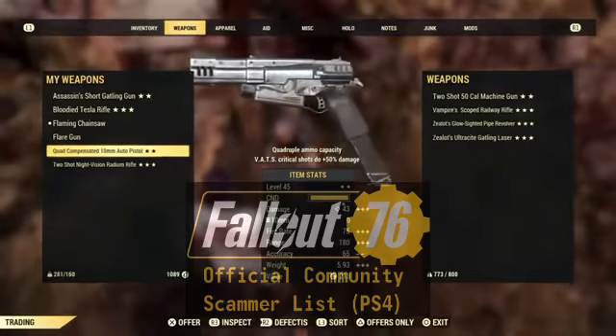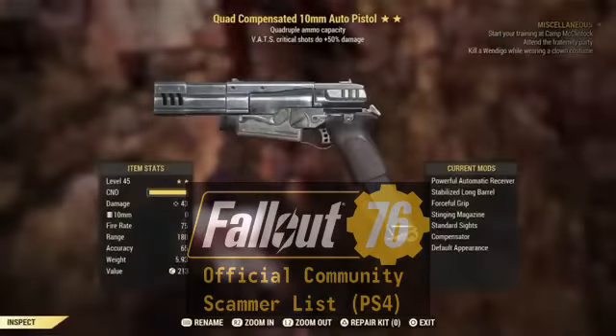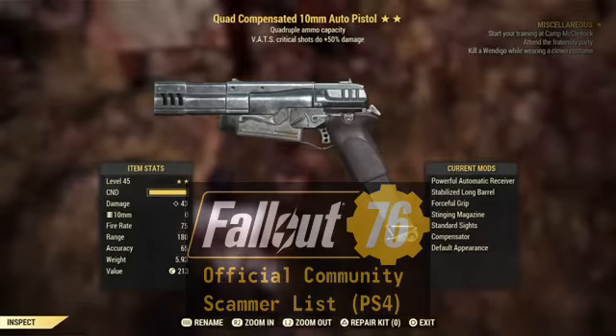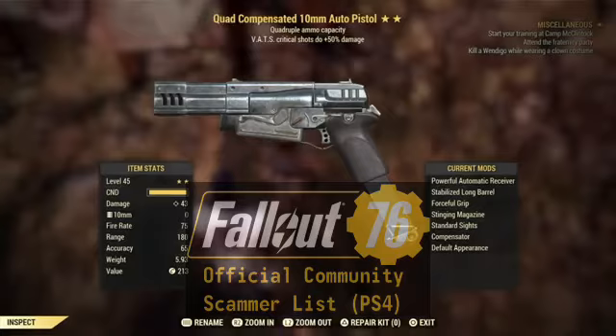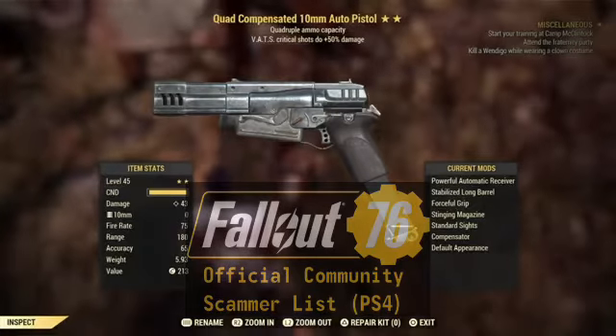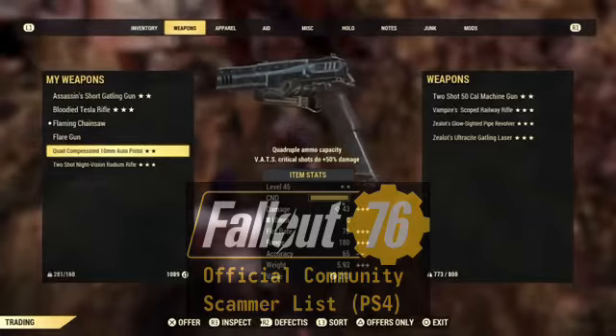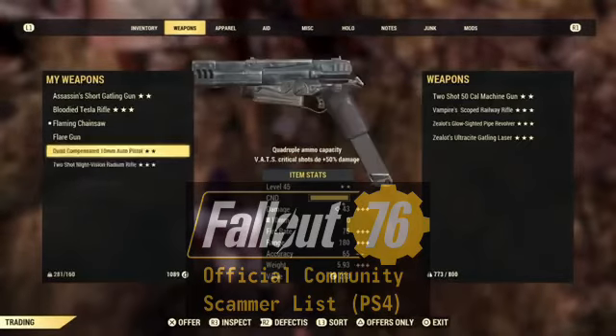It's already modified. Let me inspect it. Yeah, dude, it already has Stinger Magazine, Stabilize, Fort — it's already modded. It's got a powerful receiver on it. The only thing it's missing is glow sights or something like that. Not bad.